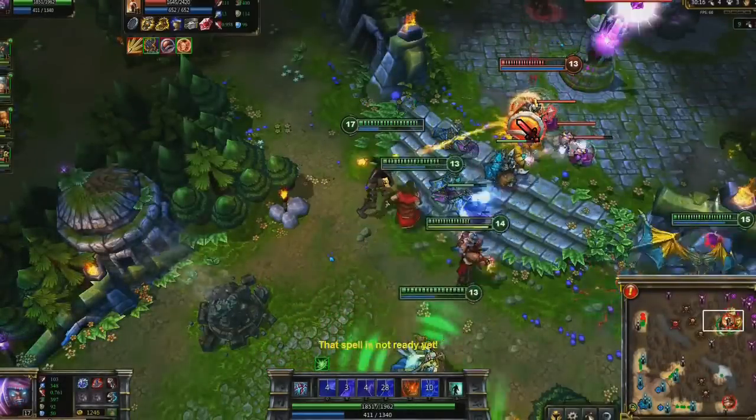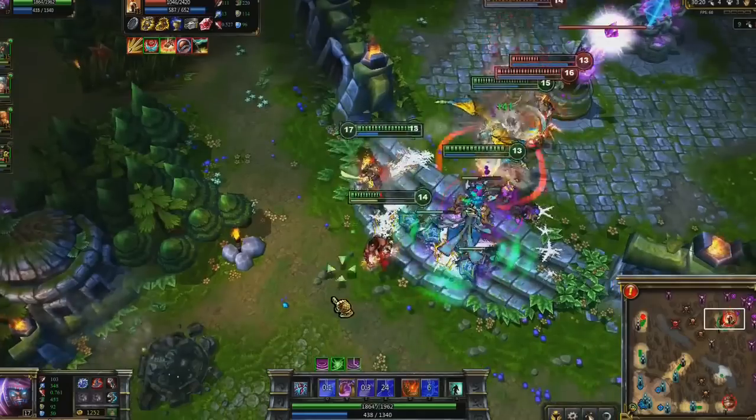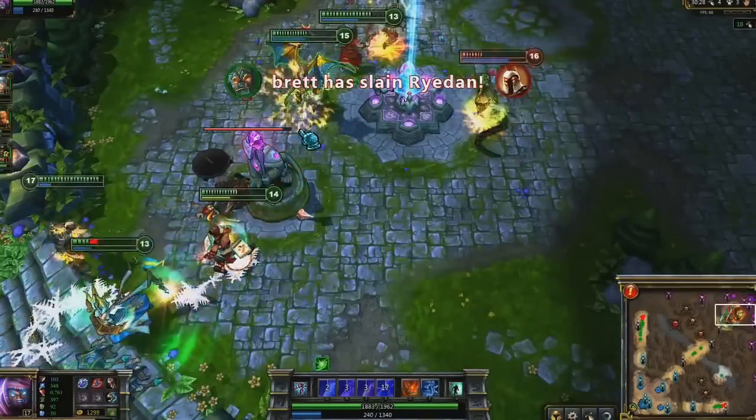Brand has excellent area of effect damage. Once Galio pulls everyone together, I open with Pillar of Flame, followed by Conflagration and Seer. While this combo doesn't maximize my damage output, you almost always want the stun from Seer when fighting champions.